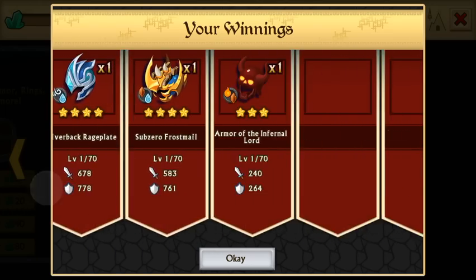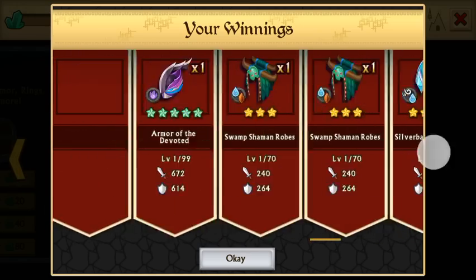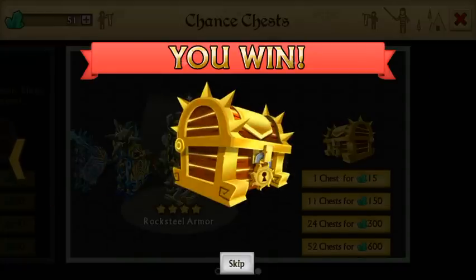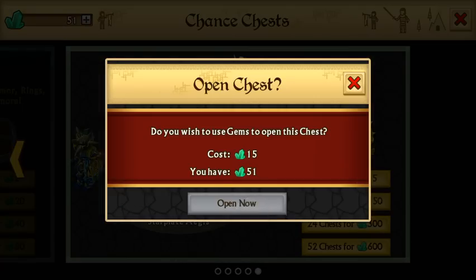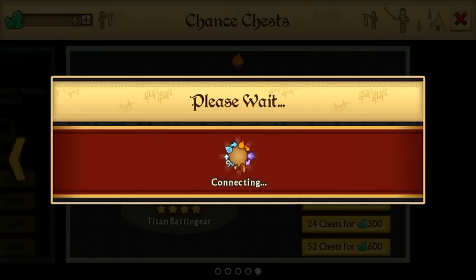I'm ready to vote. Is that really it? Two epics. Sometimes you get really good stuff, like whenever I open 11 — look at that, sold vanguard. I've gotten an epic out of doing just this.